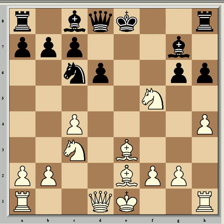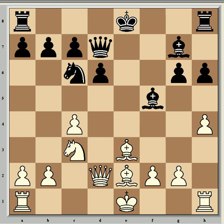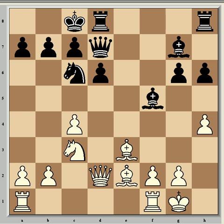Play then continued: exf5, Nxf5, Nxf5, Bxf5, Qd2, and Qd7 preparing queenside castling — but perhaps better here was Qf6, because then the queen is still eyeing the weak pawn on h4 and Black has good pressure down the long diagonal. So Qd7 anyway, Kasparov castled kingside, and Spielman castled queenside. At this stage it's starting to look like a wild game, and for the moment the position is just about equal.